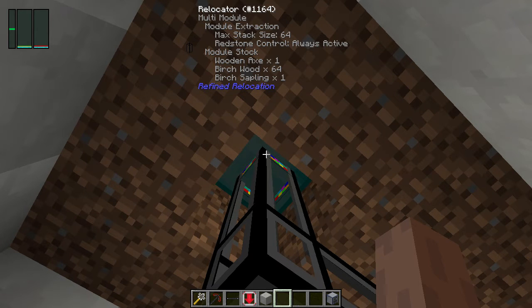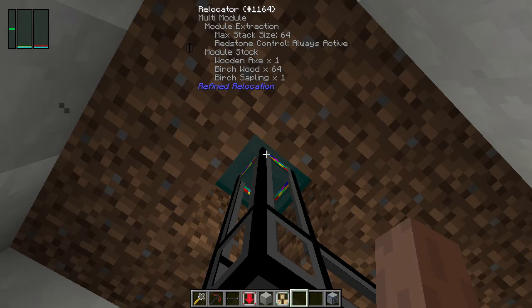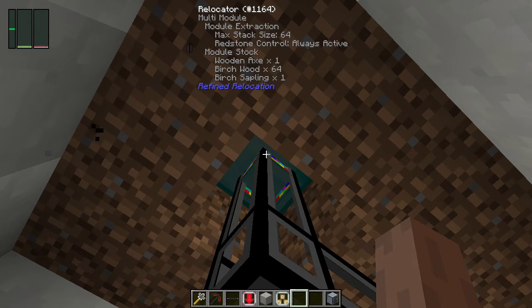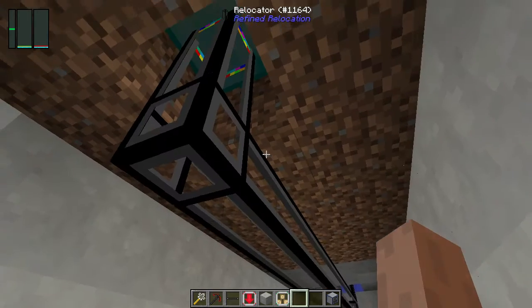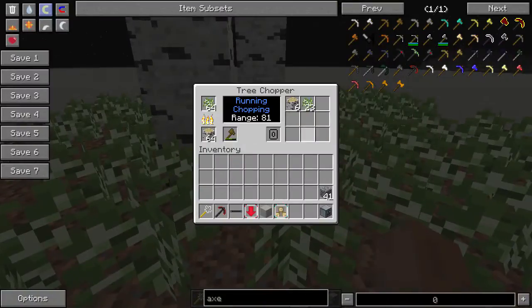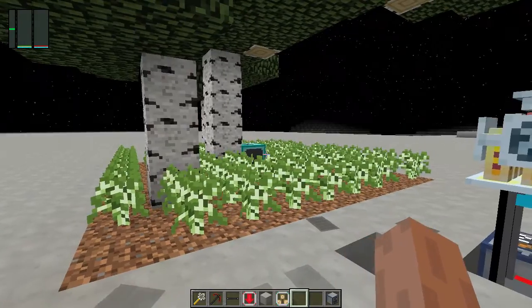Down below we have some relocator pipes with a multi-module at the bottom of the diamond chopper with a module extraction. The module extraction is set to max stack 64, always active with a default timer. There's also a module stock with a wooden axe times 64 and birch wood. There's one other thing I forgot to do here — to keep a stock of 64. The multi-module can get bugged on occasion; not much you can do about it. The birch sapling is supposed to be x64. This is meant to be self-sufficient.